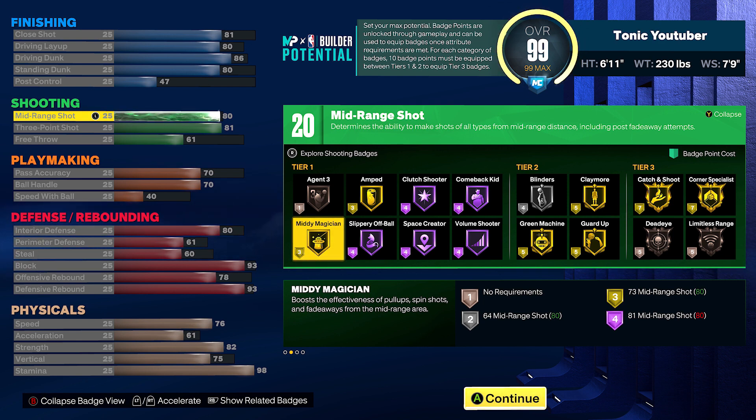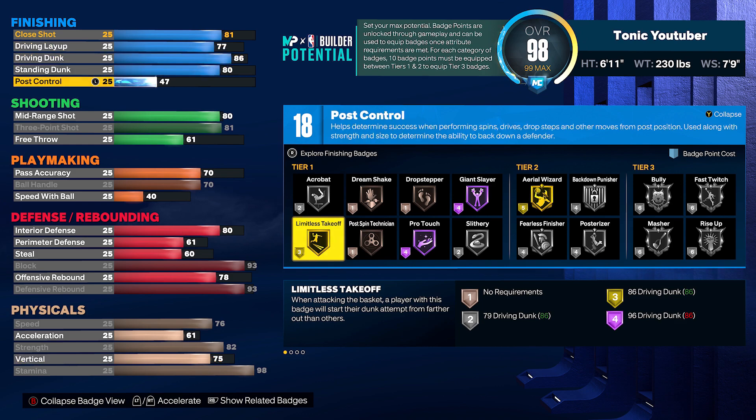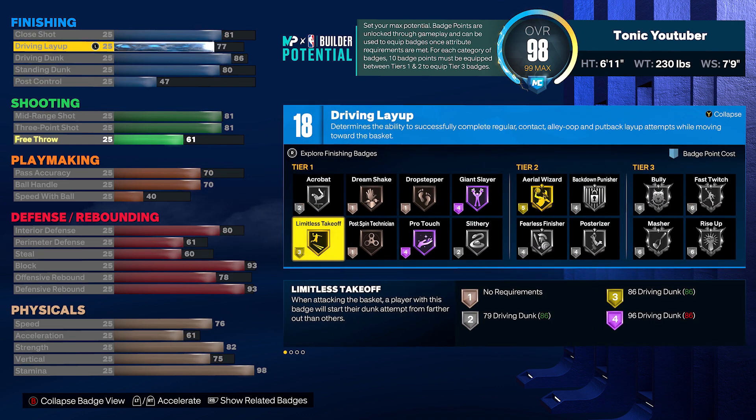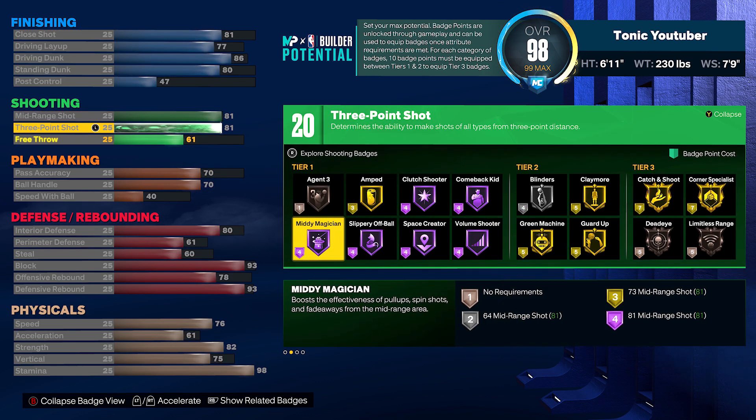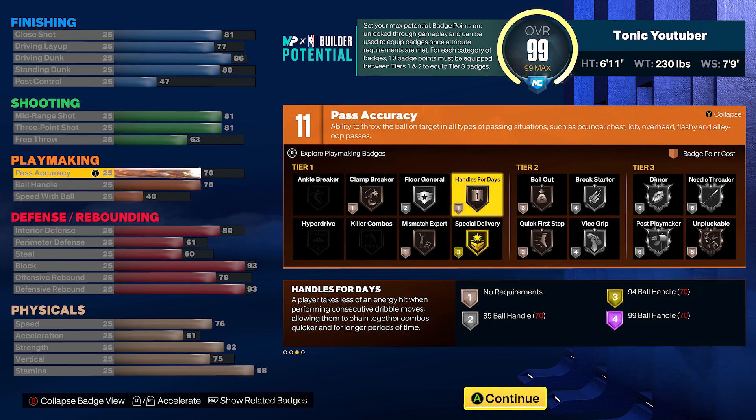You see the shooting — an 81 three-pointer and 80 mid-range. This build will be able to finish on the inside, hit driving dunks or layups, shoot post fades, spot up, and pick and pop. This build right here can really do it all on offense.